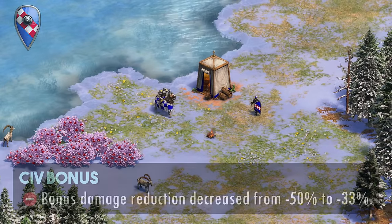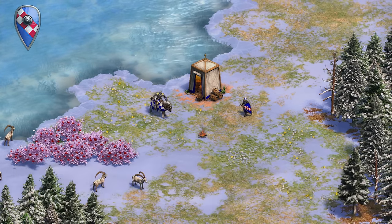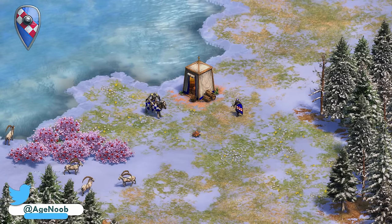And finally, the Sicilians' bonus damage reduction is decreased from 50% to 33% instead. I'm not sure how I feel about this change, but this means that Sicilians will have to be less haphazard about the engagements they take against traditional counter units.